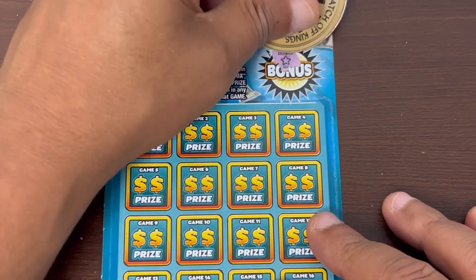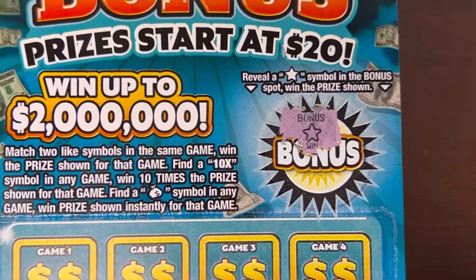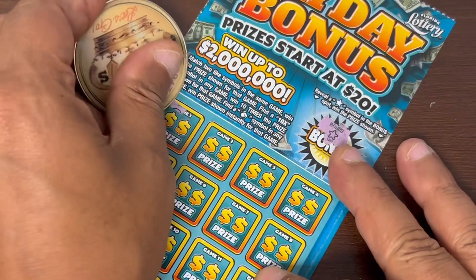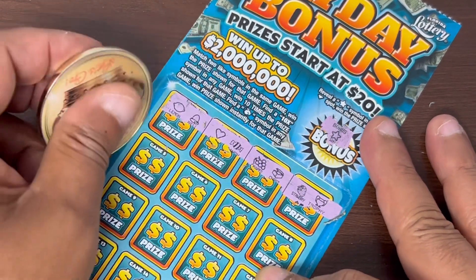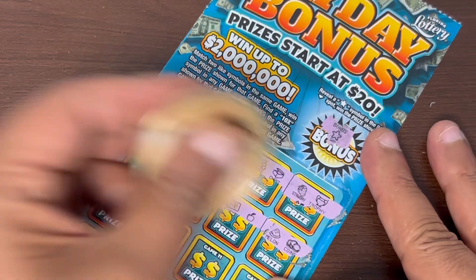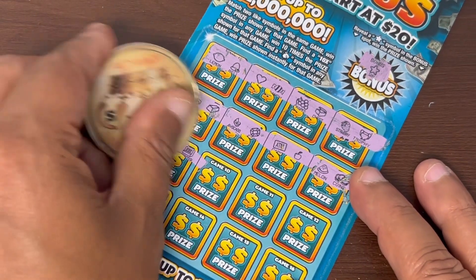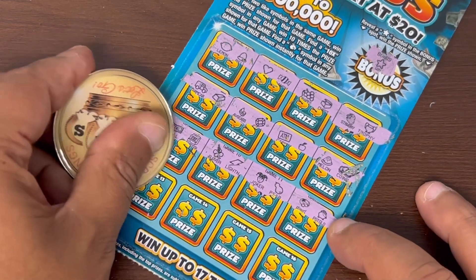We got a win on the first scratch — look at that. That could be a thumbnail. With the odds of one in four, we just beat the odds. Book number three, let's see if we could get anything to go with that. I thought I saw a money bag for a second, but nope. Nothing yet — looks like it might just be that star.